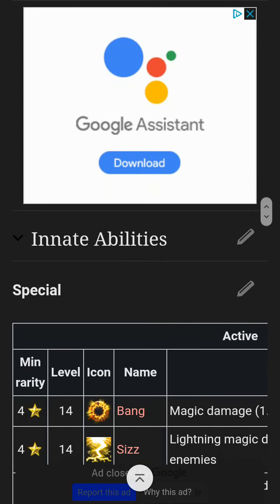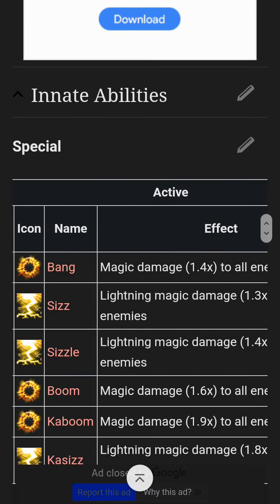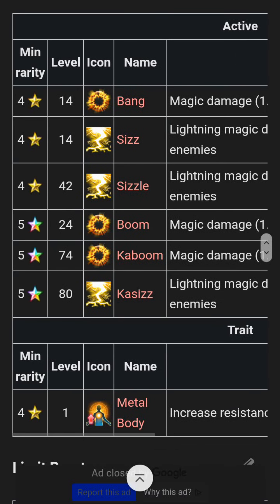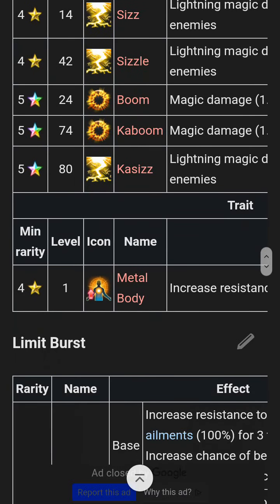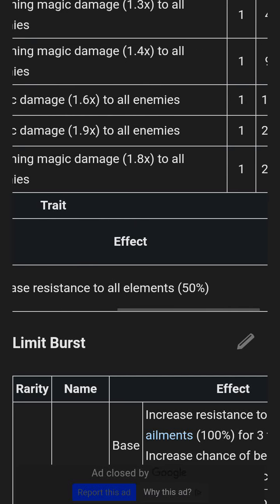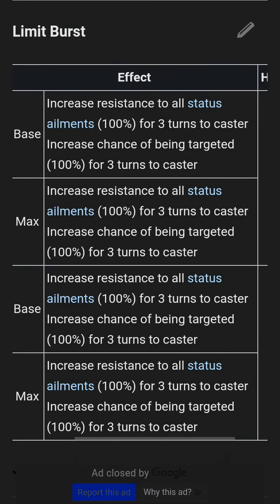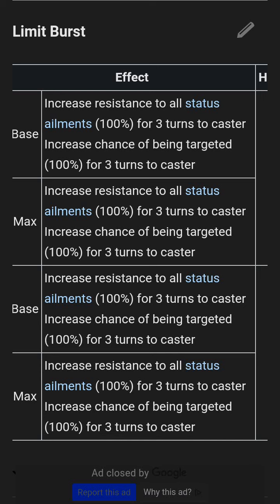He does get a few magic spells — some magic and lightning. He also has an innate trait that increases resistance to all elements by 50%, which is very nice. His limit burst is interesting — it increases resistance to all status ailments by 100% for three turns to the caster, regardless of rarity or base versus maximum.